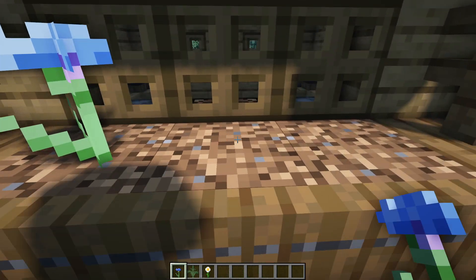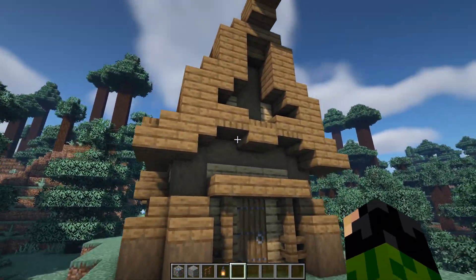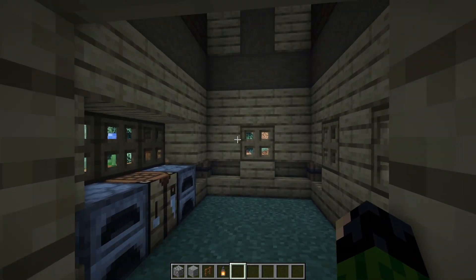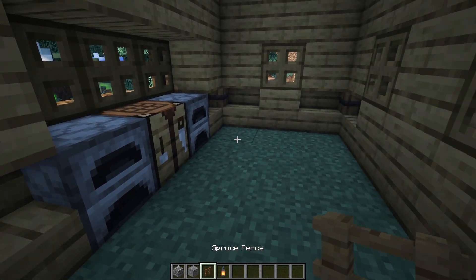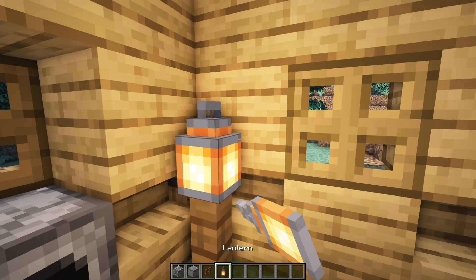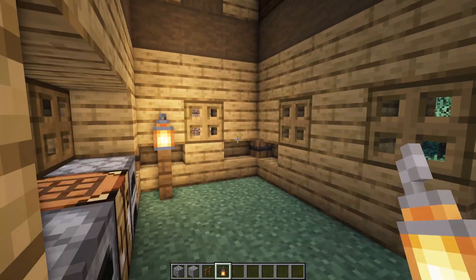Place three flowers of your choosing in the flower bed — that is now the exterior of the build all done. Head inside, and since it's awfully dark, the first thing to do is place a spruce fence with a lantern on top just to the right of the furnace in the back left corner. That should light it up nicely.